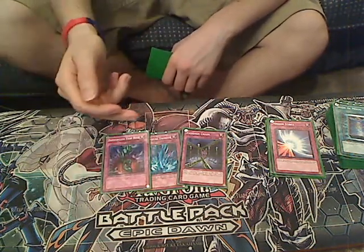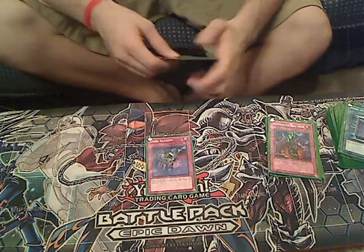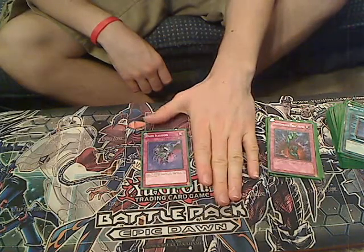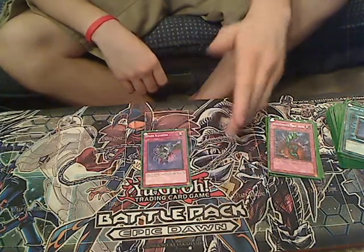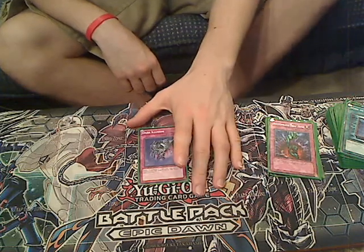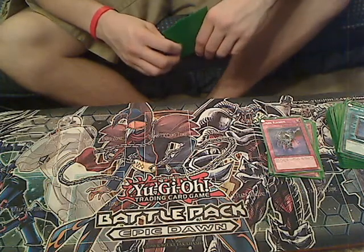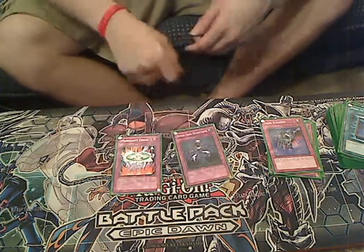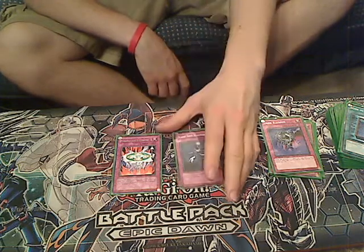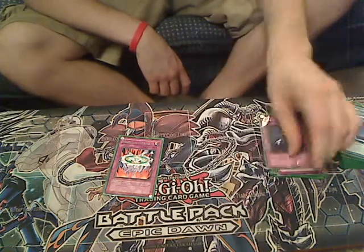Sometimes Bottomless won't do the trick — Fiendish Chain would do the trick against something like Chaos Dragons, which people still run a lot around where I live. One Dark Illusion. This card is pretty much my Solemn Judgment of the deck. As long as any card targets a Dark Monster by spell, trap, or effect, you destroy that card — it's pretty much a Counter Trap. It's a replacement for Solemn Judgment because I don't want to lose half my life points. Everything is a Dark except Commandant.